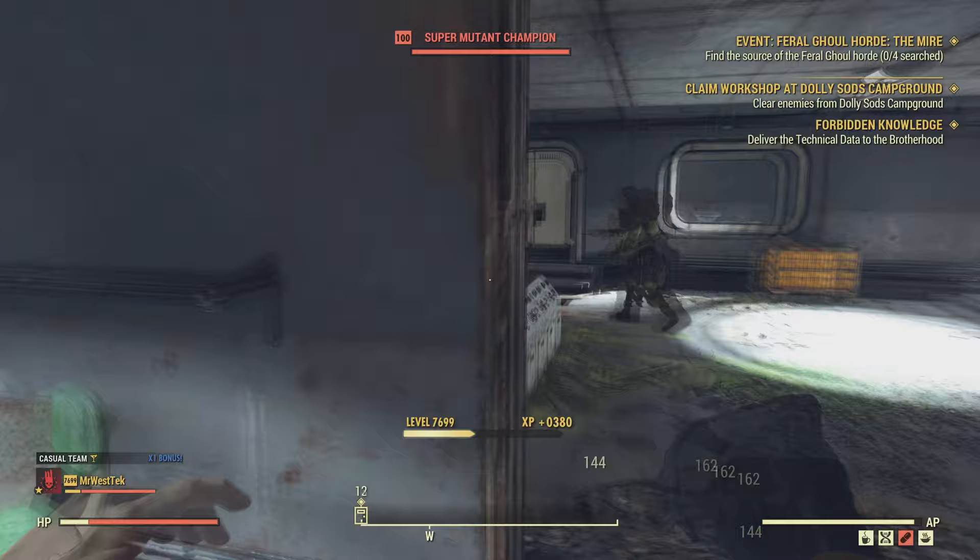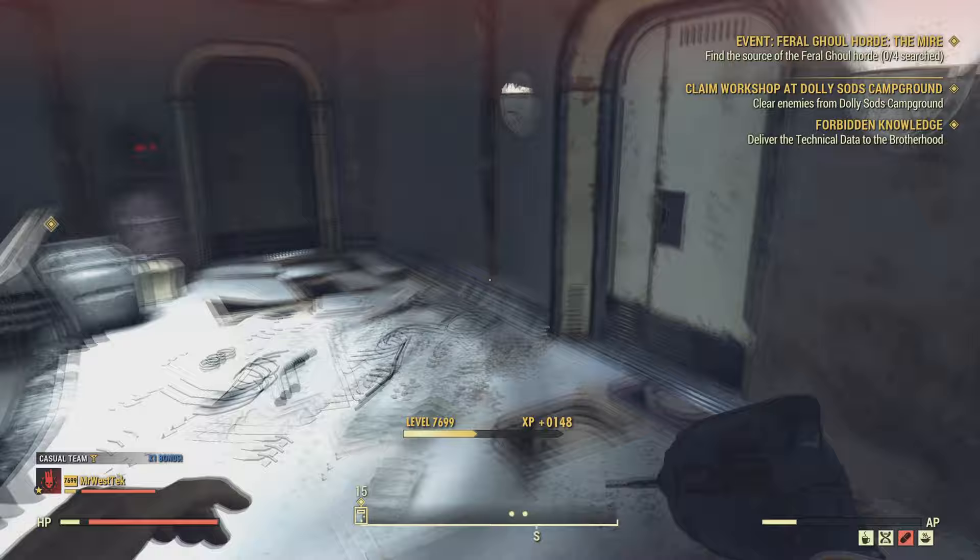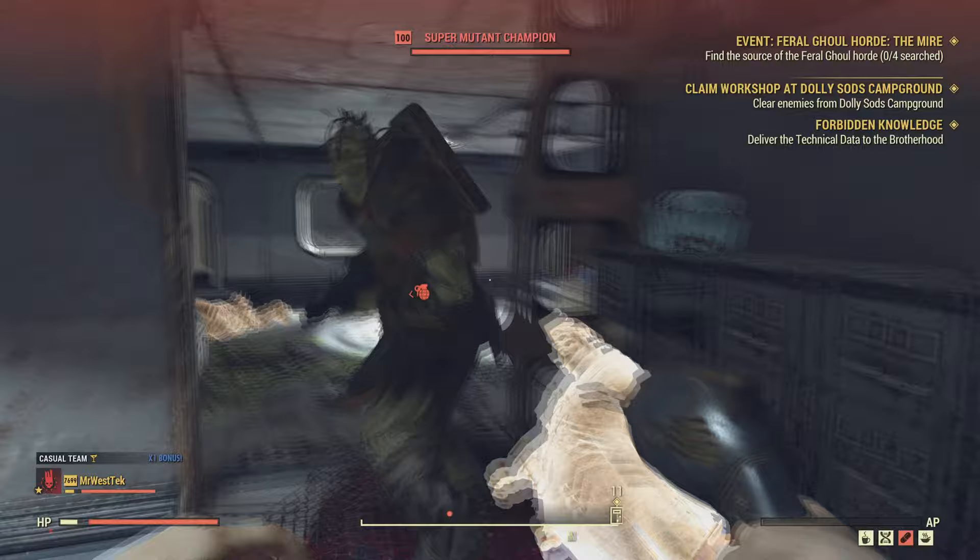If you want to take out level 100 super mutants — specifically by using the elevator to get some extra XP during a double XP event — the drill is absolutely phenomenal for that. It'll pretty much insta-kill them as you walk up to them; it's extremely satisfying.